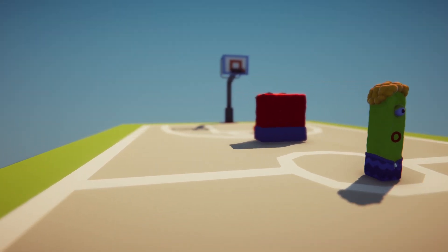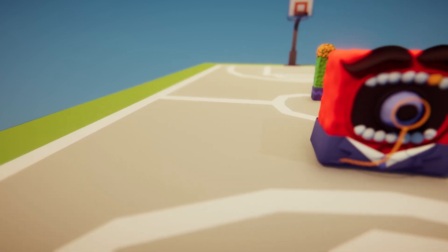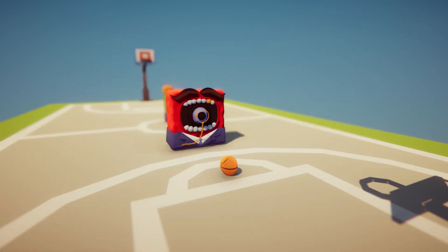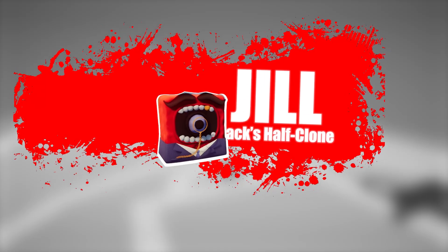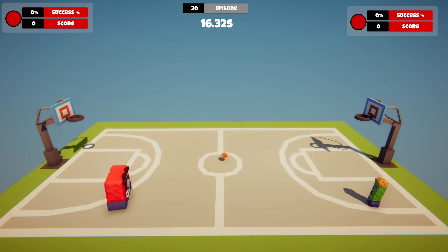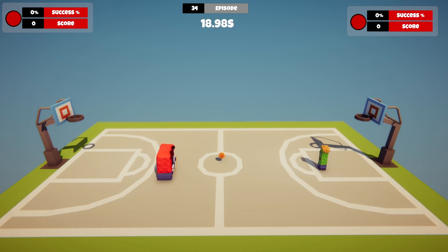Plot twist — enter Jill, Jack's digital partner, or should I say enemy. We've given Jill Jack's brain as a starting point. It's like a digital hand-me-down, but with less emotional baggage. Oh, look at our dynamic duo — they're like two ships passing in the night. Two very confused, very directionally challenged ships.